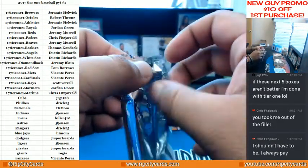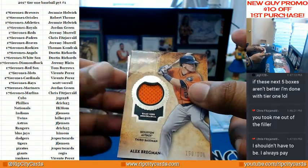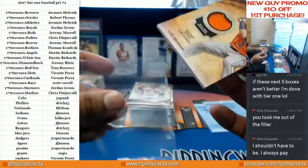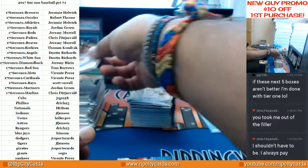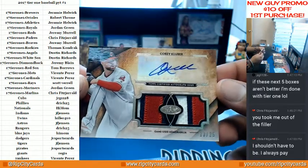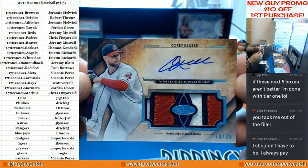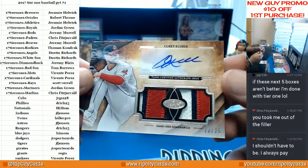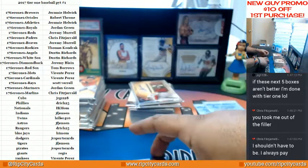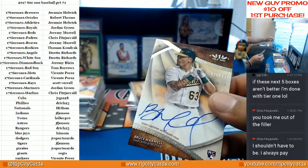Last box here. It's an Alex Bregman relic to 331 for the Astros. That's nice looking. For the Indians, number 225, dual relic with the auto for Corey Kluber. And the final auto for the A's, number to 300, Bruce Maxwell. And that was Tier 1 guys.